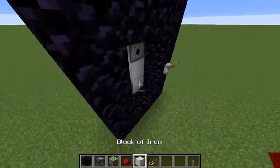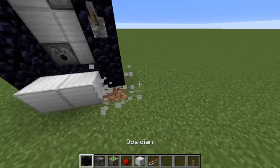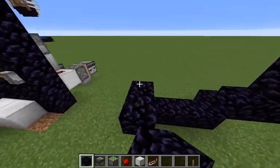And when it turns off, it toggles again. So we get this effect right here. You can build however many, however large a nether portal you want — you can build it like this or something.